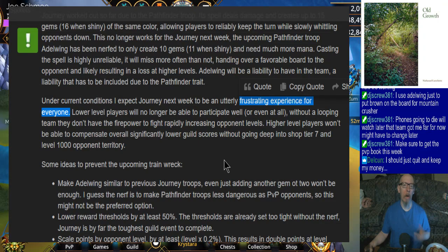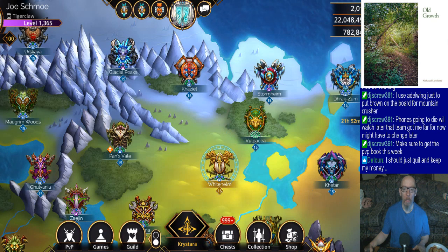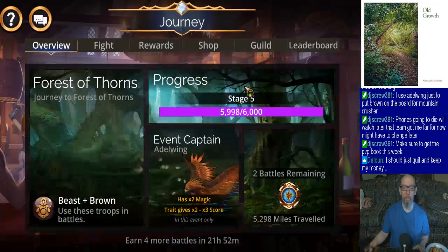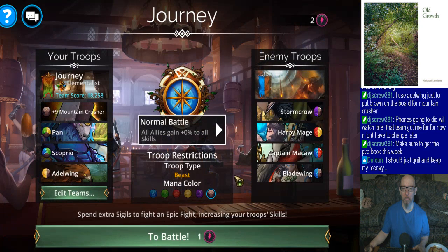I have to double up on the sigils just so the battles aren't taken all morning. I'm pretty sure that not everybody's gonna have Pan and Scorpio - two mythics - so battles for me aren't as bad. But I'm pretty sure a lot of other players don't have this luxury of having a whole bunch of mythics to work with.